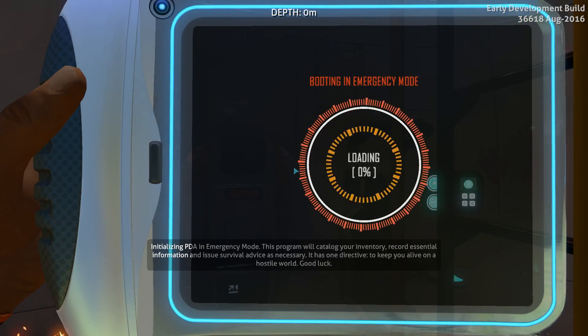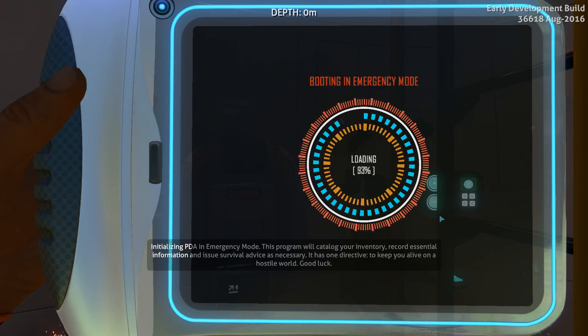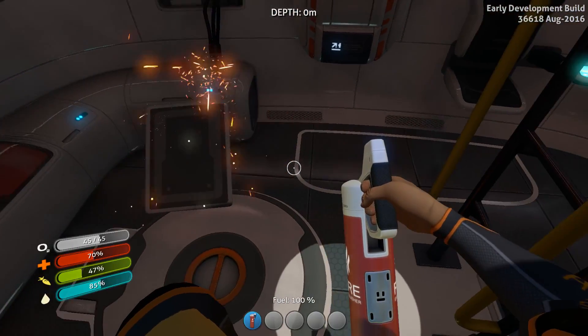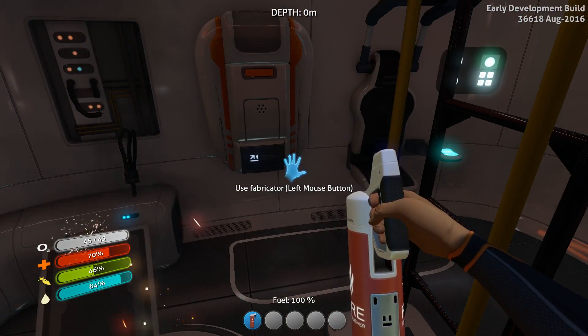Best line in the game. Greetings, survivor. Great job not dying. To assist you in further survival in emergency situations, you have been issued this personal data assistant. The interface, visible now, will organize your entry, display currently available construction blueprints, and holds other valuable information. Excellent. Please take a moment to familiarize yourself with it.